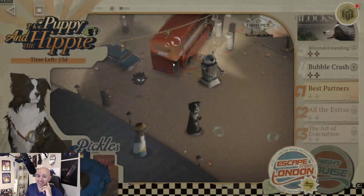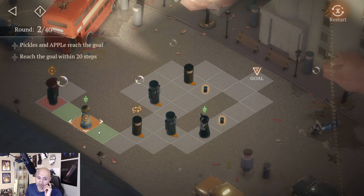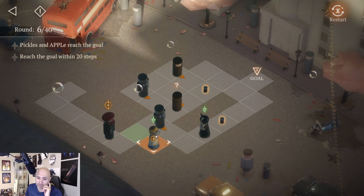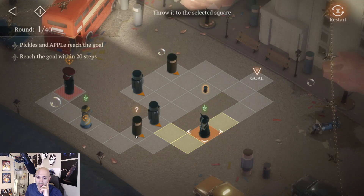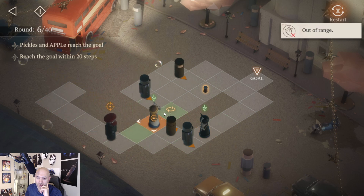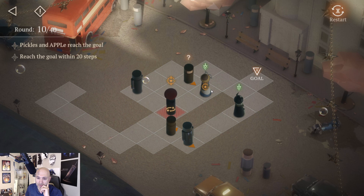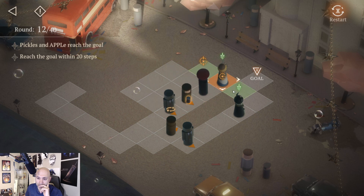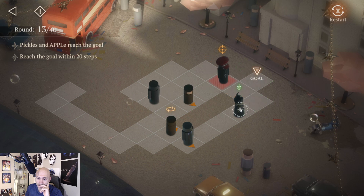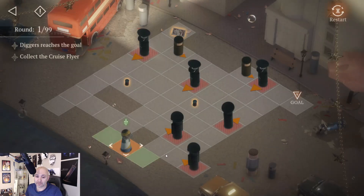That's interesting — let's look for Diggers. Okay, here we go, do this again. We're going to go ahead and bring them forward, take him and move him along. There you go — all done in 16 moves, let's go.